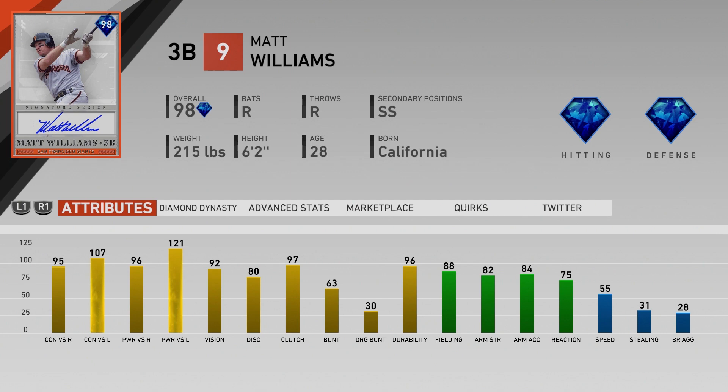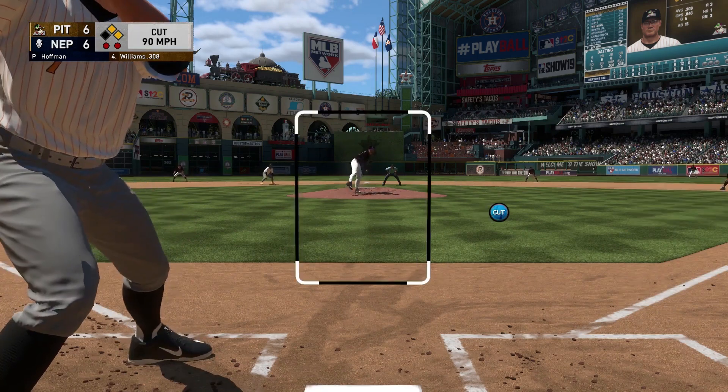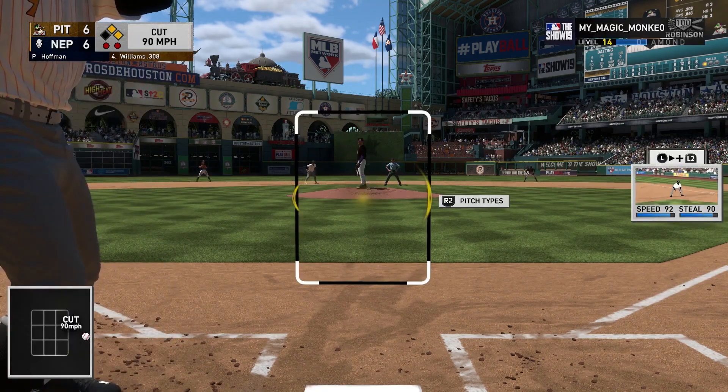At the dish, contact versus righty and power versus righty is 95 and 96. Versus lefty it's 107 and 121. He's kind of like a Frank Thomas almost, a little bit less than Frank Thomas, but for third base instead of first base. Vision at 92, so it's a little bit lower than those high 120 vision guys you also have at third base — like George Brett, Wade Boggs, the high vision, high contact guys. So this is more of a power-type third baseman than those other two.